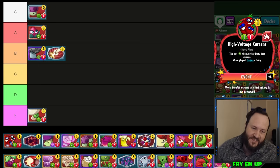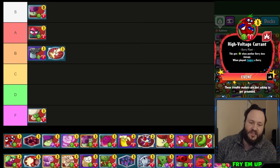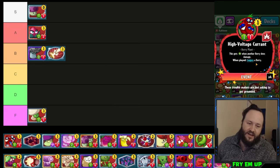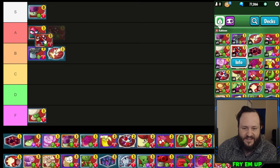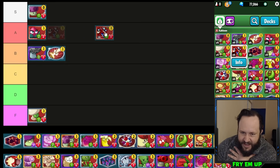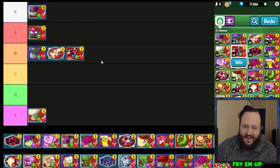High Voltage Current is a very underrated card. Whenever I run it, it just does amazing. Besides berry decks, you can use this with Conjure and Captain Combustible, but it can also activate dino roars. It's a one-cost card that makes a berry, and it has a high potential to grow because all your berries — including a second High Voltage Current and the card it conjures — make it grow. It's kind of like a free card. Based on my experience with it I think it's B-tier, but I think this is actually a very good inclusion in a lot of decks.